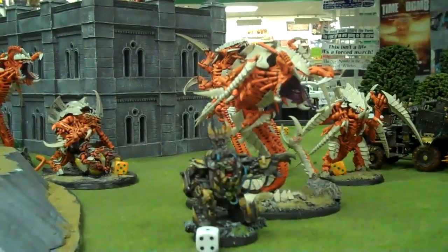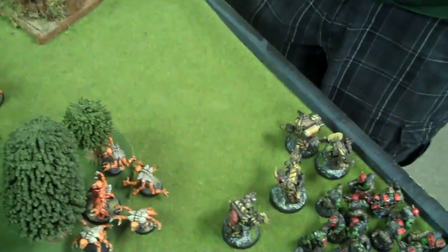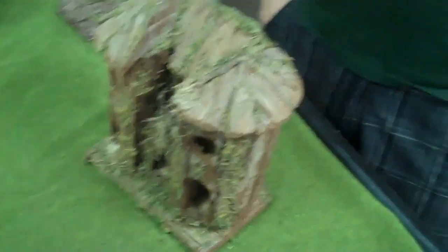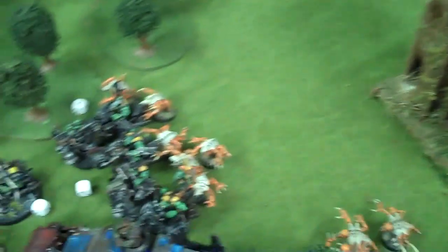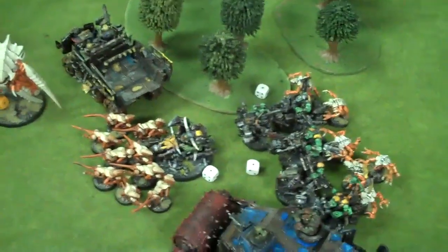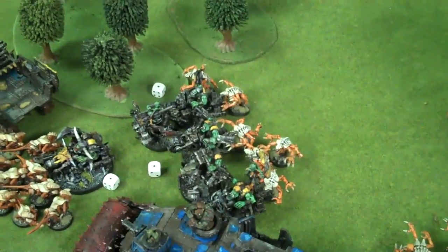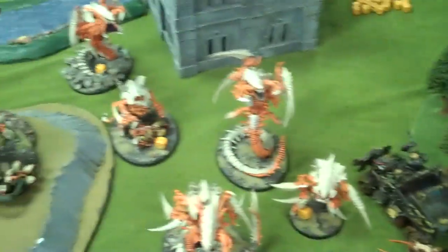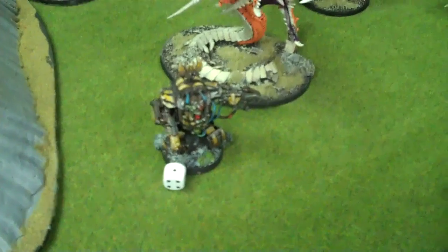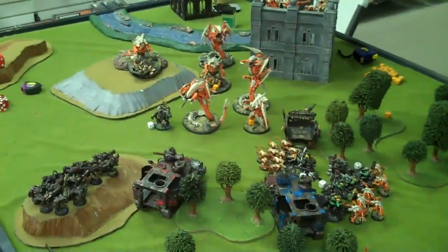Tyranid turn two — nice counterattack. All my Gene Stealers came in. This brood came in, took cover, headed for the objective there. This brood came in and charged those Lootas — killed all of them. The Termagants hopped out of the building and charged into the Nob Bikers. The Trigon, who was locked in combat, produced 16 Gaunts who charged into the Nob Bikers as well, just tying up the War Boss to avoid his attacks. The Bikers pretty much completely whiffed — only killed one Stealer — and I only rolled one hit with Power Fists. My trio of monstrous creatures managed to see off the Mega Nobs, leaving only the running War Boss. But my guys are in for a lot of counterfire this turn.